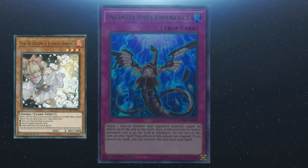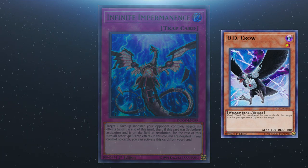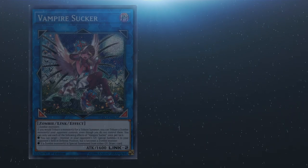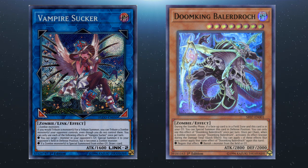I'll discuss cards being used at high levels of play that complement a variety of Eldlich-based strategies. First, hand traps: hand traps vary from format to format and, unsurprisingly given Eldlich is such a small archetype, hand traps mesh well — much like we saw with Sky Striker and Trickstar. Which hand traps you use are entirely up to you, based on what you expect to encounter and what your particular flavor of Eldlich has issues handling.